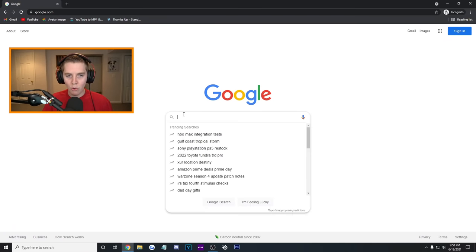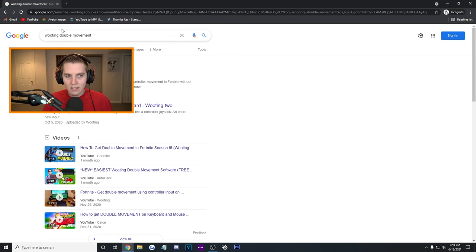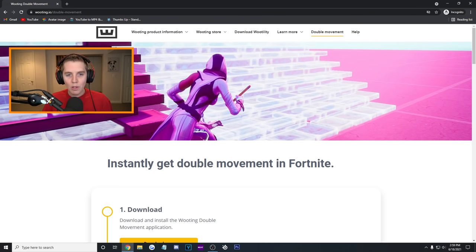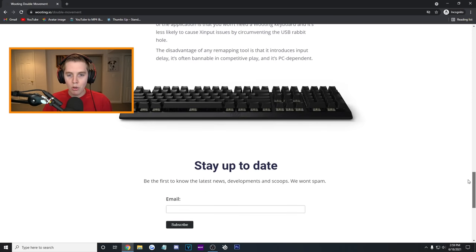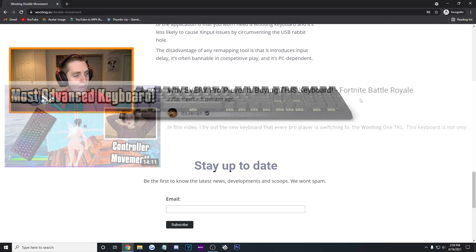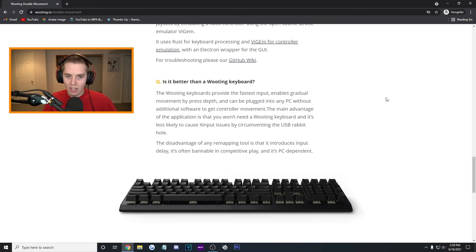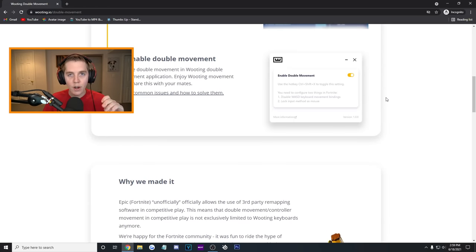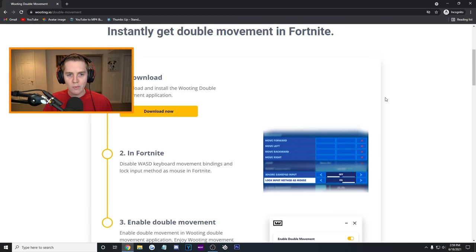Onto the actual tutorials. Let's start with the new best double movement program: the Wooting software. All you need to do is type up Wooting double movement — I'll have the link down below as well. Wooting.io — this is what the page looks like. This is the same company that released the Wooting keyboard. They basically took the software inside the Wooting keyboard and made it free to use for everyone on Fortnite. Shout out to the Wooting team because the software is so easy, it's free, and it's really, really good.